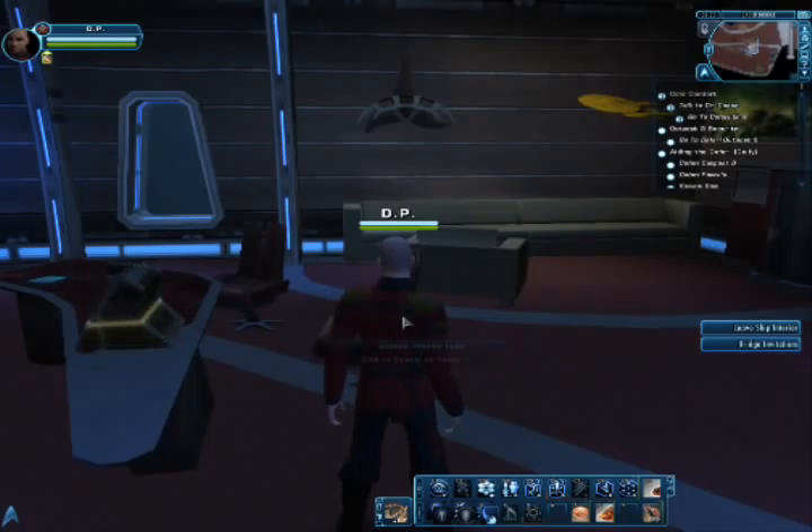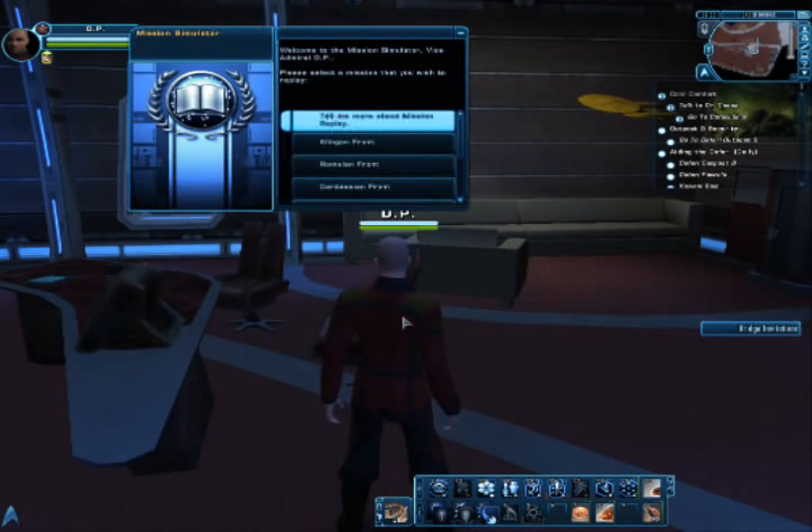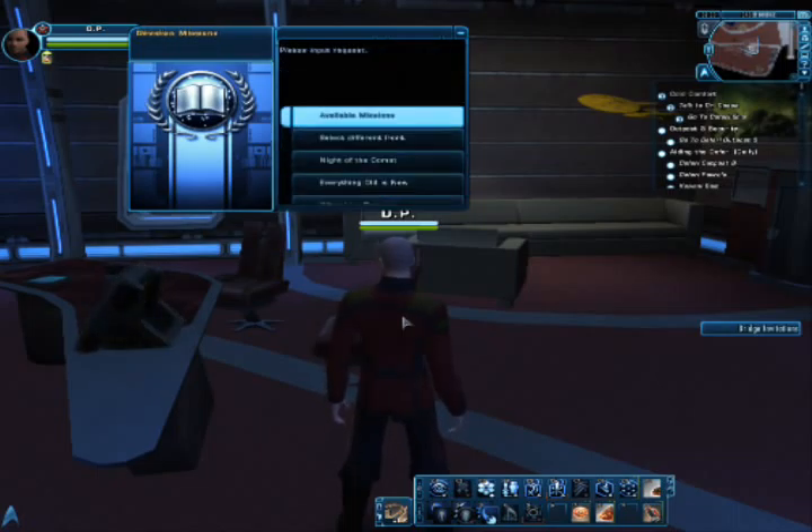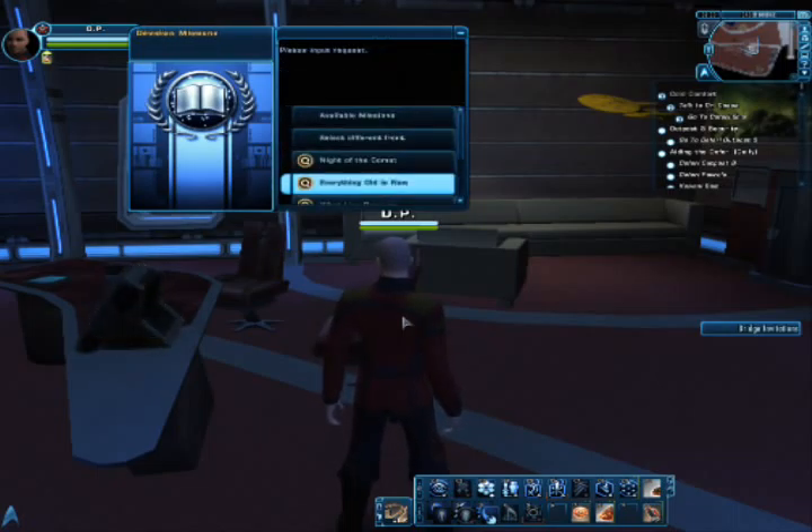Hello everyone, this is Alchemistid, and this is once again Star Trek Online: Rise of the Red Shirt. Last time we did What Lies Beneath, and this time we will be doing Everything Old Is New. So let's go ahead and jump on in, because this is a fun mission.